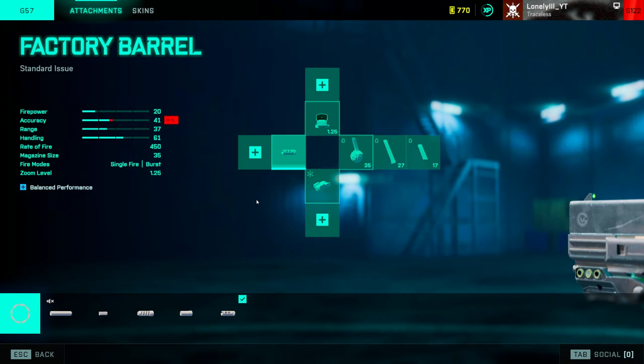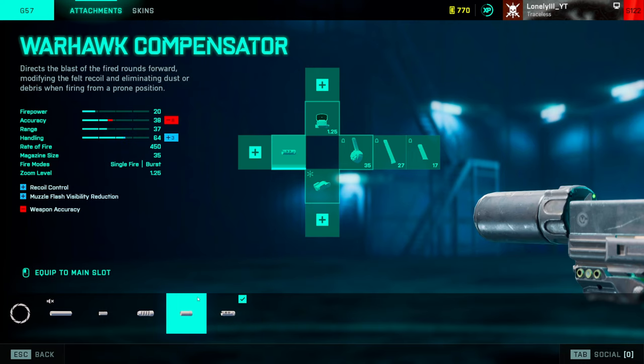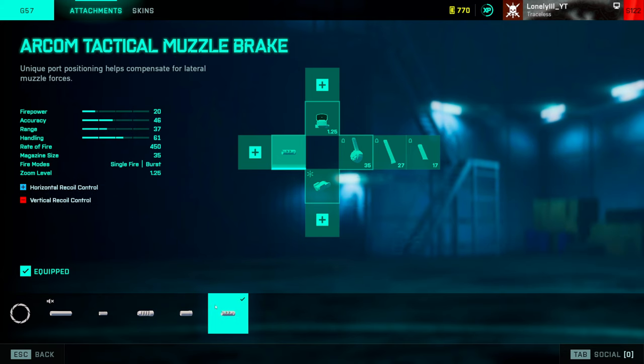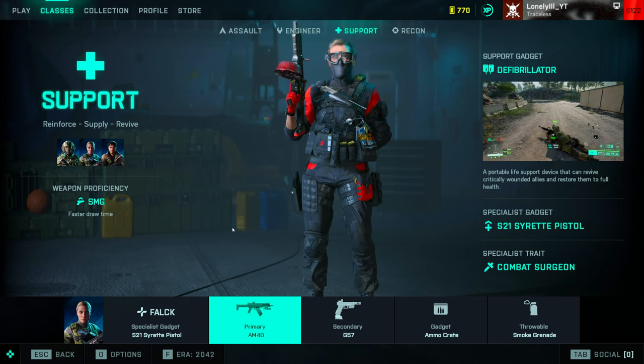For the muzzle — the thing with this gun is that since it was so strong, Dice nerfed it, but instead of nerfing the damage or range they just gave it the worst possible horizontal recoil in the game when you ADS. So you definitely need to run the AKAM tactical muzzle just for the horizontal recoil decrease. Even though it increases vertical recoil slightly, it's not really noticeable. I also tried running the war compensator since it gives an overall recoil reduction in both directions, but personally the horizontal recoil is still too much with it, so I'd rather spec fully into horizontal with a slight vertical increase.